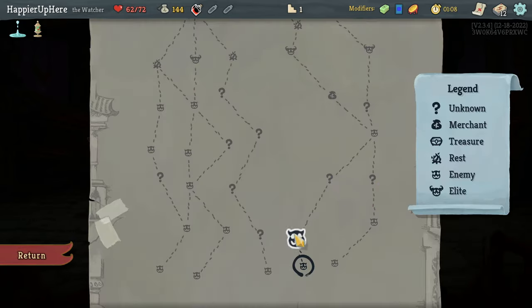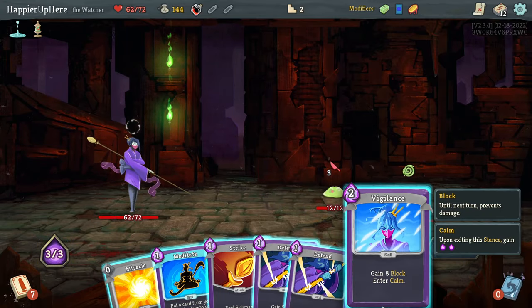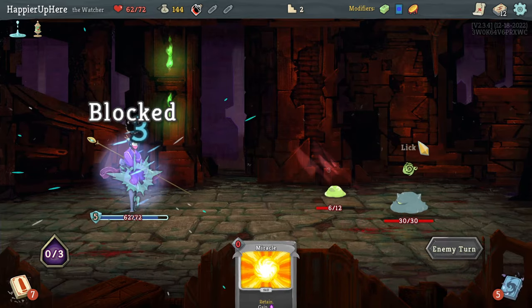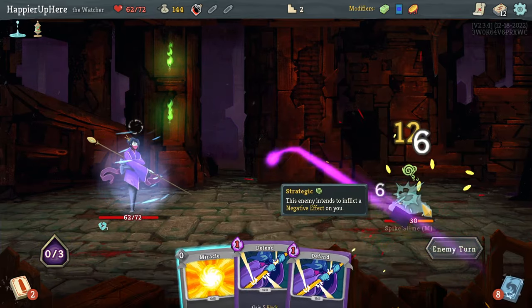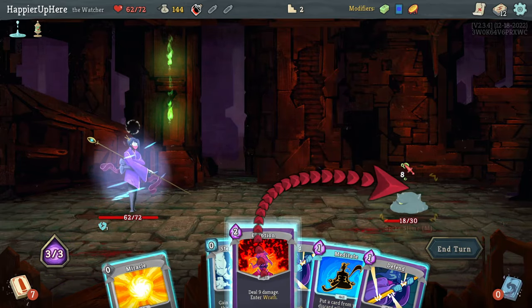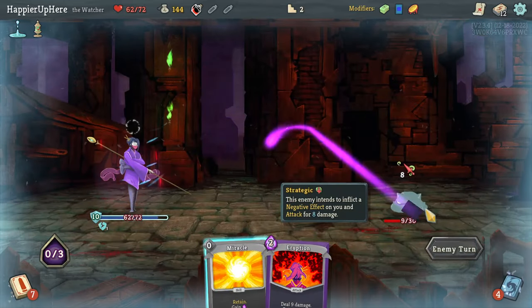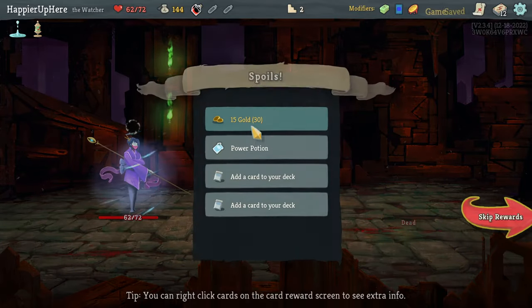I think I'll take Meditate. Let's try to do a stance-shift deck. Starting with Vigilance and Strike. I'm frail here but luckily I'm not being attacked. I can kill this one, then I'll need the Eruption and one other attack card. Didn't get it — let's do Eruption and then Meditate, bring back that Eruption. That should be enough to kill.